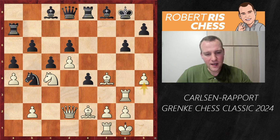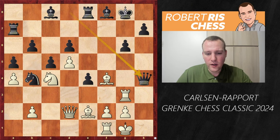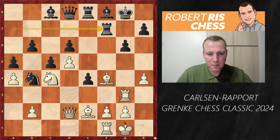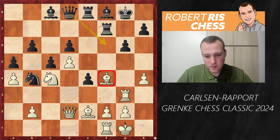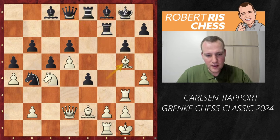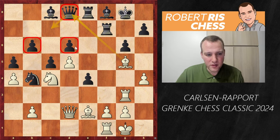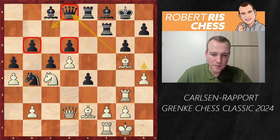White seizes the initiative with the key move h4! The idea is to open up the g-file by targeting the pawn on g6. If black takes on h4, there is Bg5 and the queen gets trapped with no squares to go to — the pawn is poisoned. Black plays Rf7 with the idea of getting the queen to f6 to hit the bishop, but white plays Bg5 first, attacking the queen and forcing a concession.